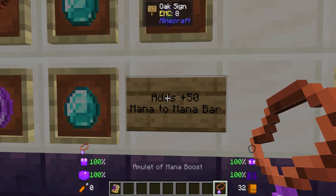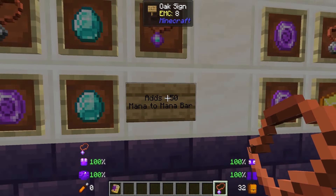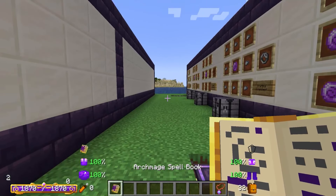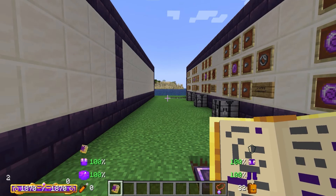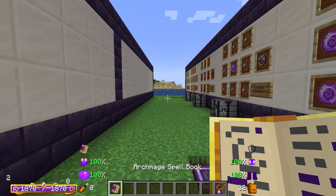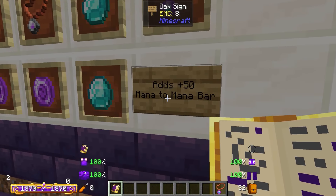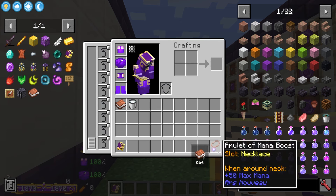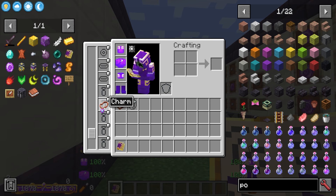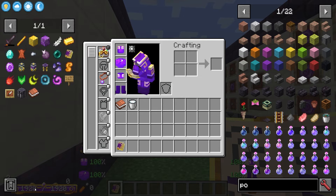The amulet of mana boost is going to give you a flat base addition of 50 mana points. If I have my spellbook, it says I have 1870 mana. If I equip this mana boost, it would then go up to 1920. So inside of here we'll find our amulet slot — if I click this here, it now goes up to 1920, as you can see.